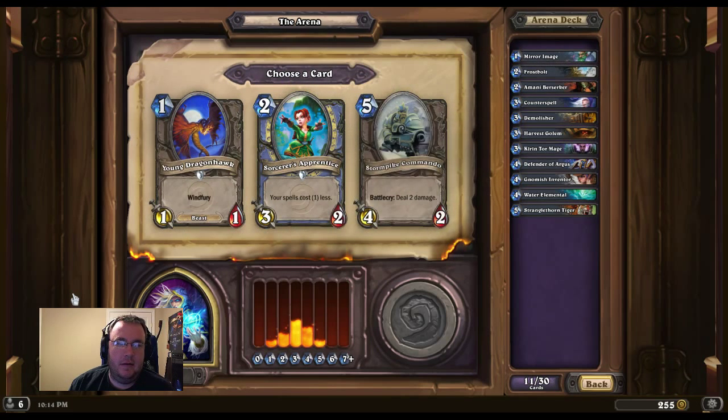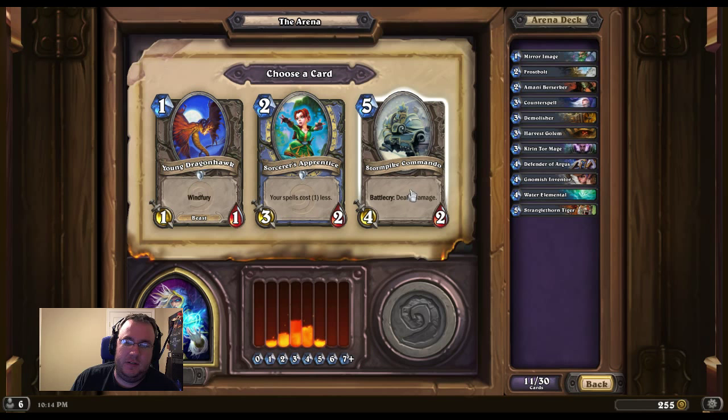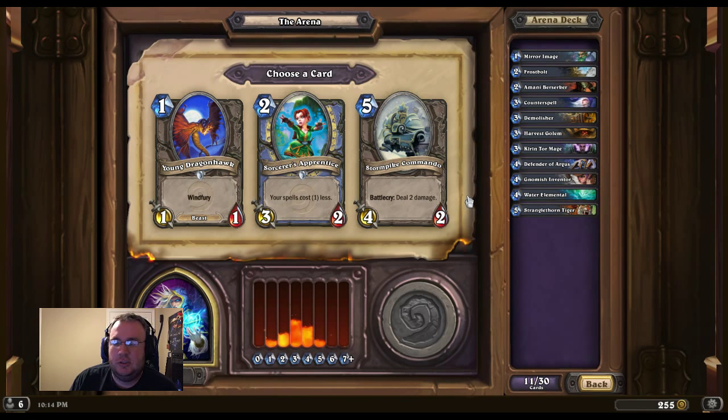Frost Bolt looks nice. Don't like Wind Fury at all — there's no way for me to actually play it. Spells cost one less for a 2-mana 3/2, or the Stormpike Commando which deals 2 damage on Battle Cry. That's a solid 2-drop just on its own. The Spells-cost-one-less is kind of okay on its own. Battle Cry for dealing damage is kind of nice. My mana curve is kind of low, so let's go ahead and rock the Stormpike Commando.